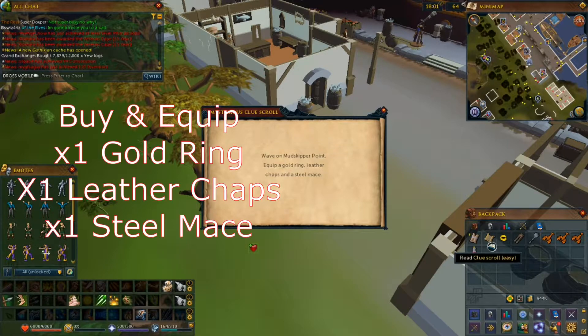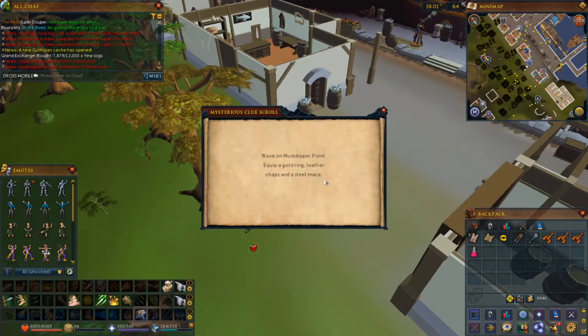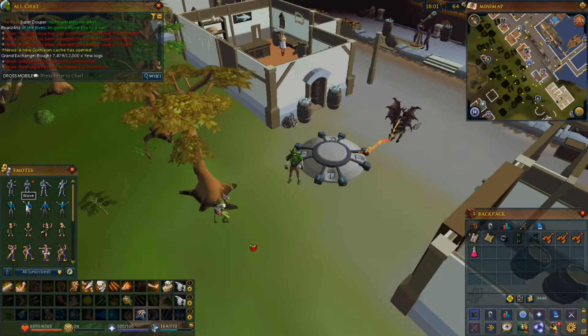You need three things: a gold ring, leather chaps, and a steel mace. Make sure you have the combat levels to equip all these items. Put them all on, because if you're not wearing these items, then you won't be able to complete the clue.